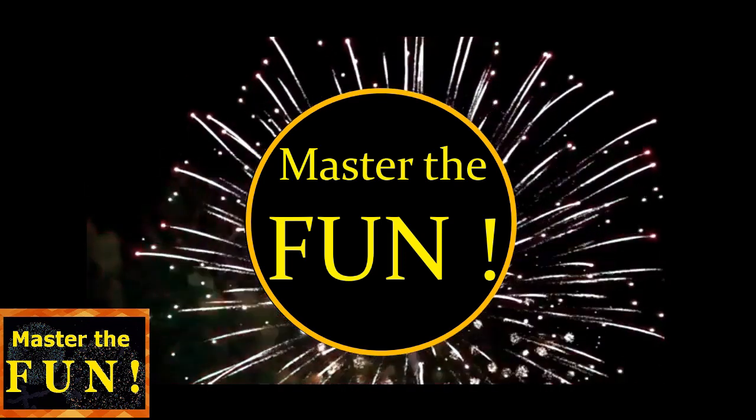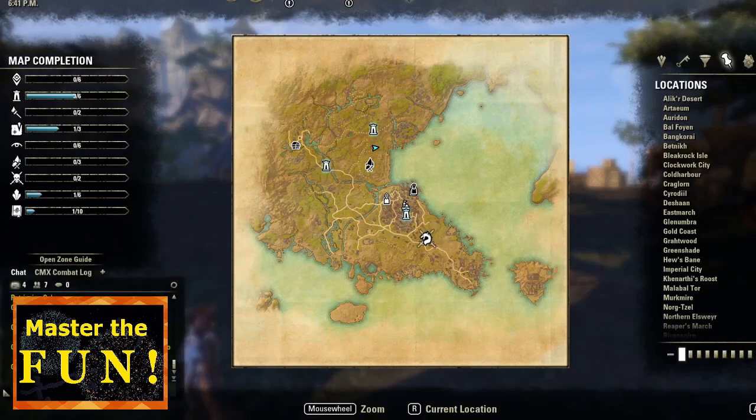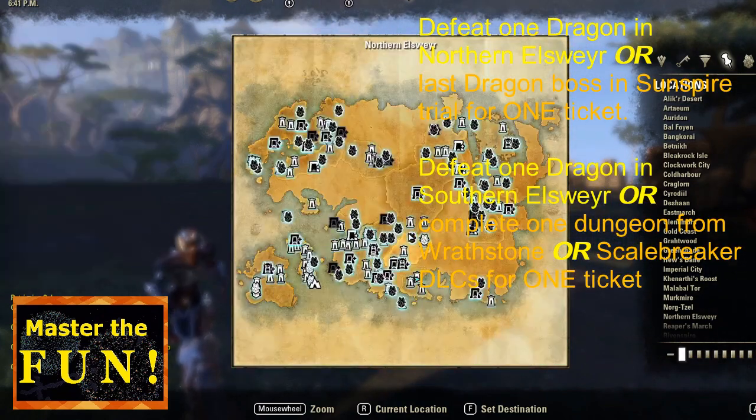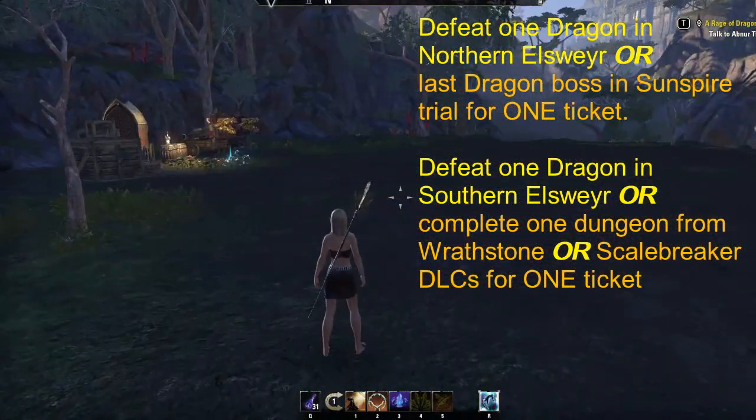Welcome back to Master the Fun and Elder Scrolls Online. Today we're going to talk about the Dawn of the Dragon Guard event, which is a brand new event. You'll need to go to the Crown Store and pick up the quest starter — it should be in the Quest Starters tab. You'll get two tickets per day per account for this event.